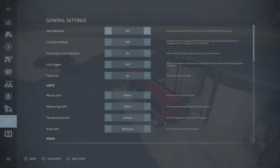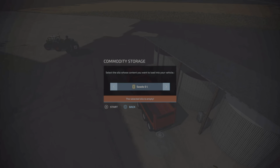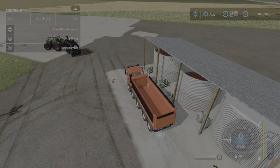Let's turn the help window on. So to refill our truck, what you can put in here is seeds, lime, and solid fertilizer. Let's put that back in and see how fast it fills.